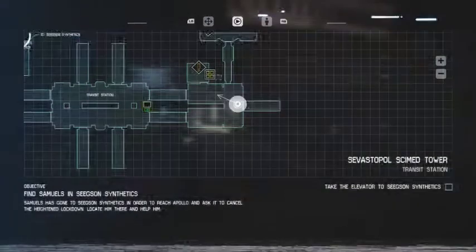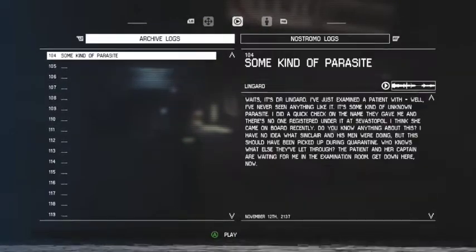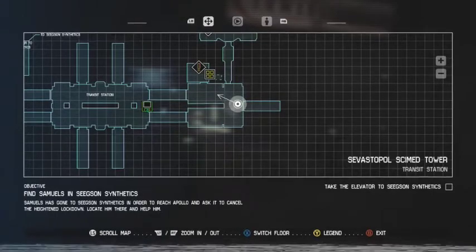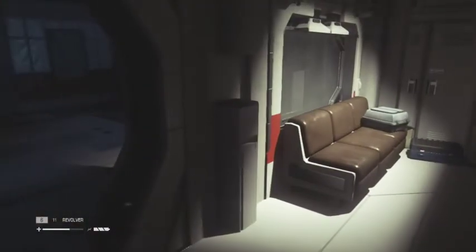What are we doing? There must be objectives in here. Objective: Find Samuels in Seegs. Oh hang on, we went the wrong way. Not up here. Actually, we can get in here though. So we may have already been in here.